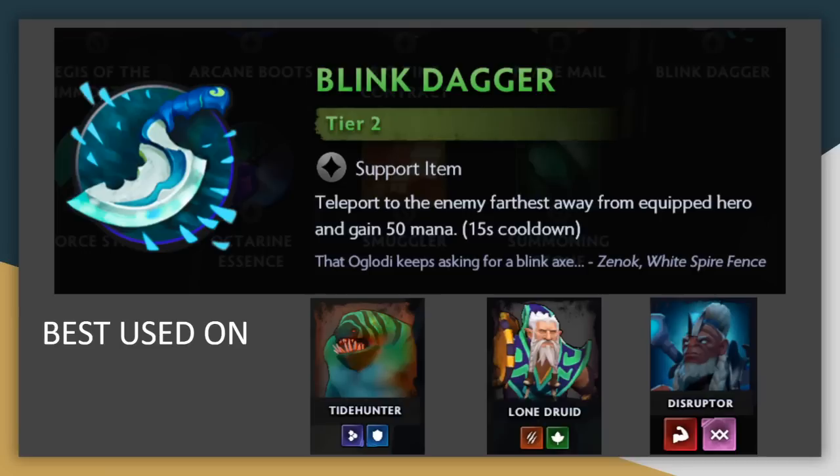Blink Dagger needs to go on a unit who's not afraid to instantly jump in and then get a single cast off. The prime candidates are things like Tidehunter, Lone Druid, or Disruptor. I'm not a big fan of this item since it does put the unit into a bad position where they can easily be burst down by the opponent. Only use it on units who you are okay with losing after their first cast — you don't really want to put it on a unit who's going to have any kind of sustained damage output.